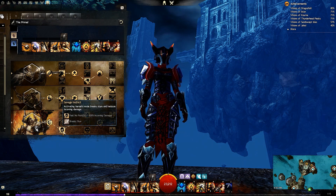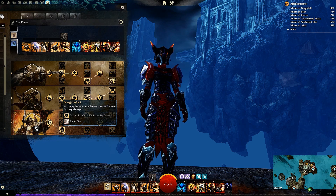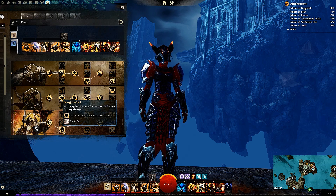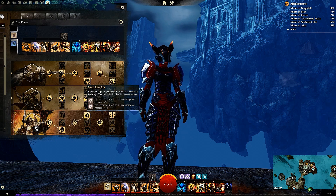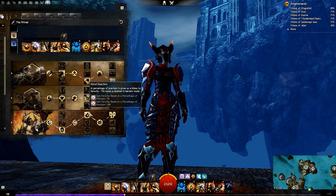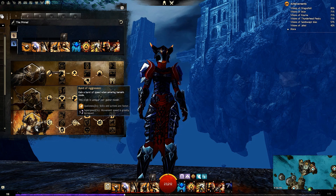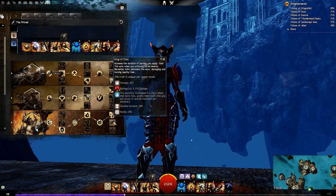For Berserker, I've gone with Savage Instinct because it gives a two-second buff where you won't take any damage — though I don't think this trait affects condition damage, so you might still take condition damage. I still wanted it because it's also a stun break. Next I'm taking Blood Reaction — a percentage of precision is given as bonus ferocity, and this bonus is doubled while in Berserk mode, so your crits are going to do much more damage. Finally, Bloody Roar: deal increased damage while in Berserk mode — 15% more damage, which is nice.